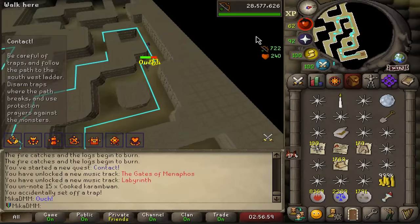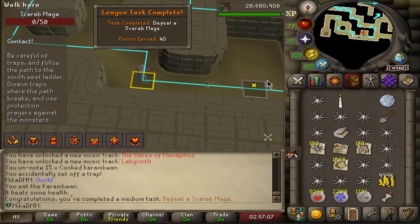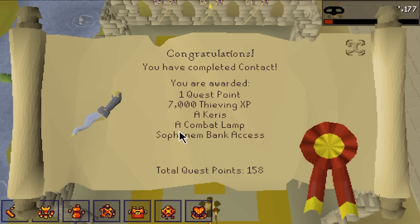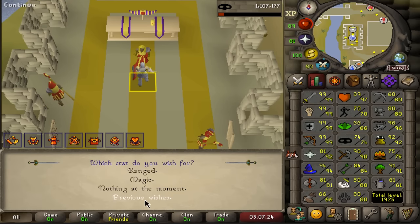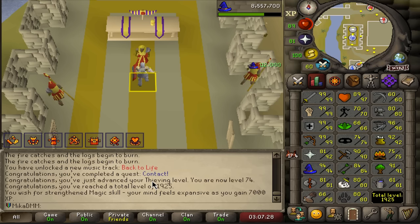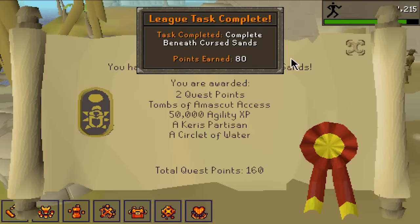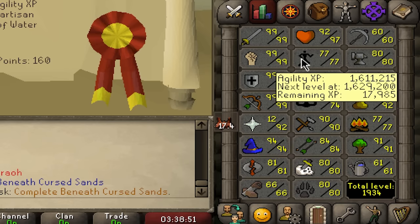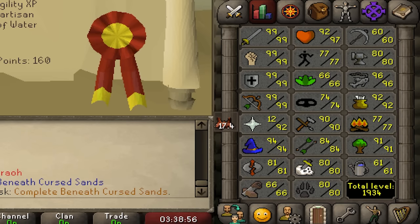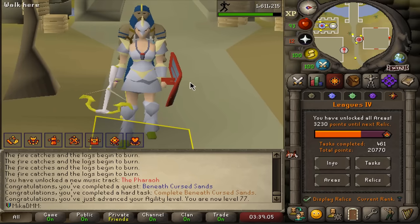Contact completed - a little bit of thieving XP, a Kharid and a combat lamp. We'll take this, up to 74. Out of the available skills I'll use the lamp on magic - 112 magic XP. And now for the next quest, Beneath Curved Sands. This one should take a little bit of time. Beneath Curved Sands completed - we now have the Keris Partisan and Circle of Water, though I'm not sure what that's used for. We got a bunch of Agility XP, went from 70 to 77. We can now do TOA, which is the most important part. This quest is much better than I remember. 3000 points to go.